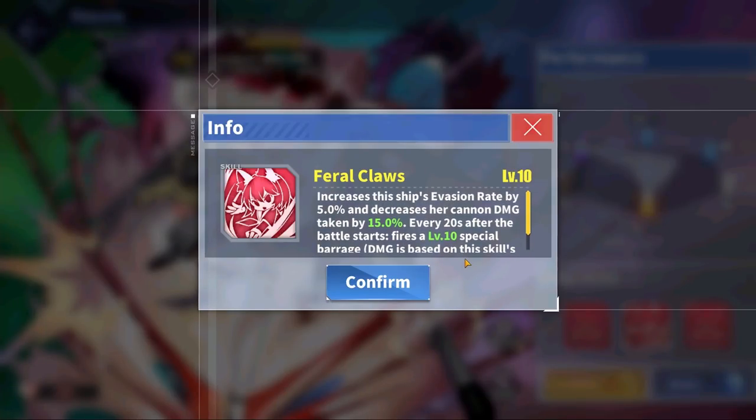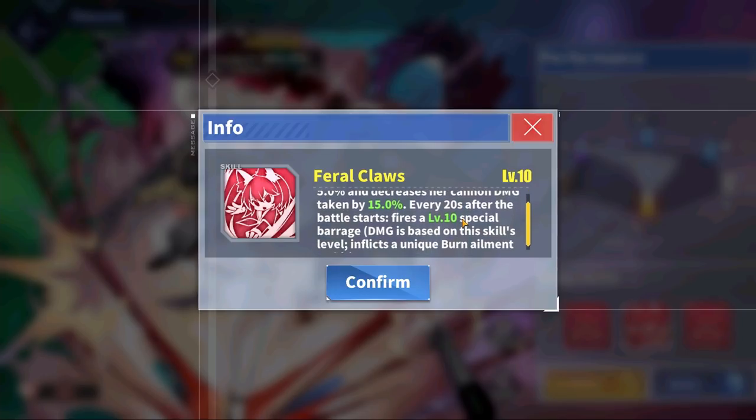For her Retrofit skill, Feral Claws, Yudachi gets a 5% evasion rate increase, decreases her damage taken from shelling by 15%, and every 20 seconds after the battle starts she fires a special barrage that inflicts a unique burn on any enemies hit.